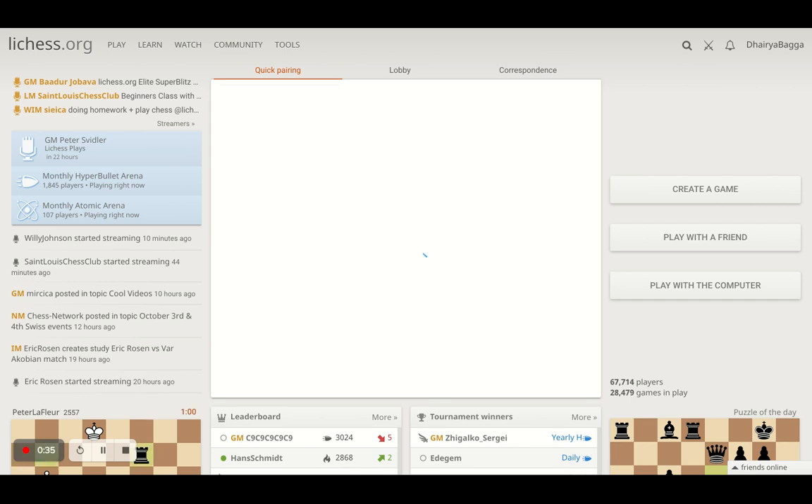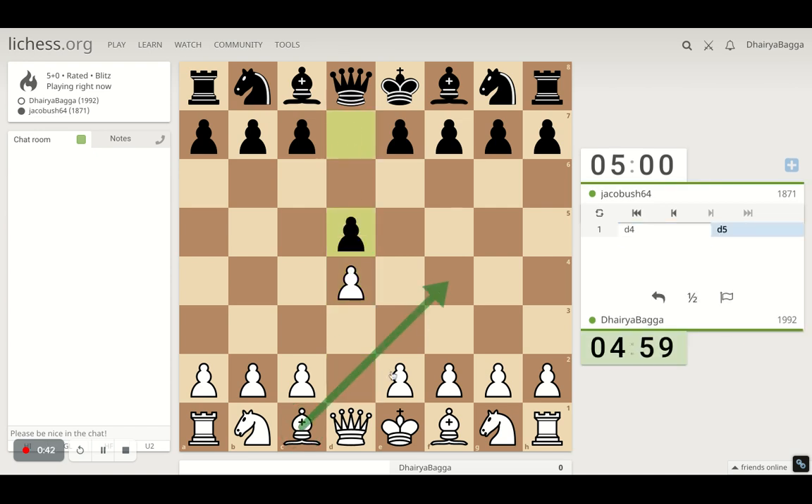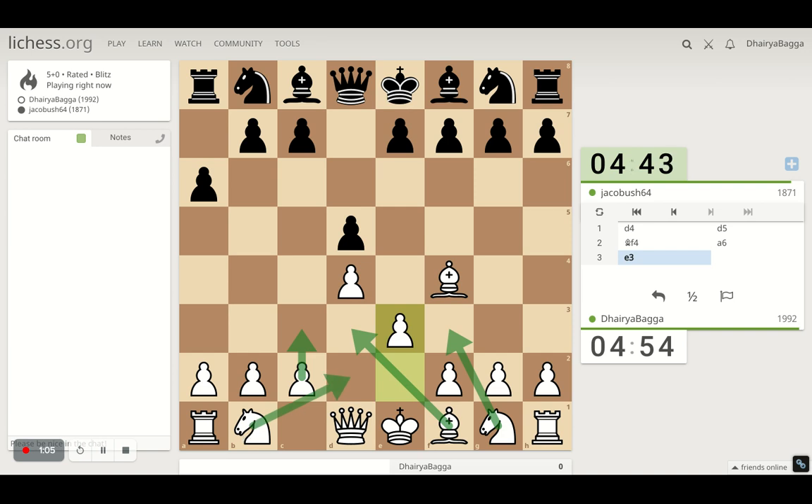We got the white pieces. I'll play the London System setup, which starts off with d4, bishop comes on f4, pawn to e3 — these are the basic ideas. We develop the dark square bishop before closing its diagonal, otherwise it remains inactive in most openings. Then getting the knight on f3, bishop on d3, playing c3, knight on d2, and queen on c2. Lots of ideas, but I have to be flexible sometimes — more or less these positions will be reached with the same piece setup.